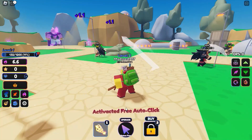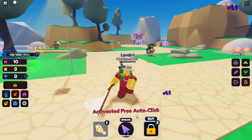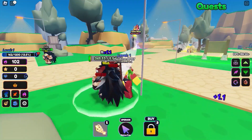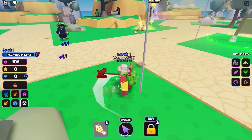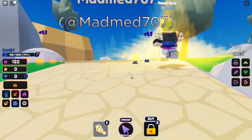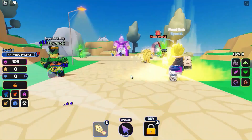So I joined the game and got the free auto clicker — this helps a lot, it's just a fast normal auto clicker. Look at this guy over here, he's got Gogeta, Minato, and Super Saiyan 3 Goku.